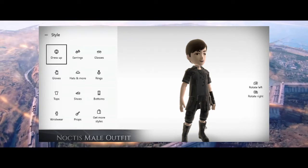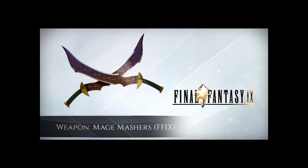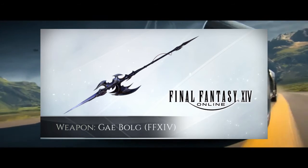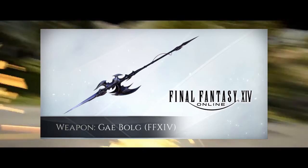The next piece of DLC is the Mage Mashers from Final Fantasy IX — obviously associated with Zidane. In order to get this you have to pre-order from Amazon US. The following piece of DLC is the Gae Bolg, which is obviously from Final Fantasy XIV, and again you can only get this if you pre-order from Amazon US.